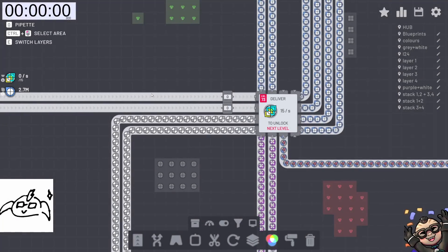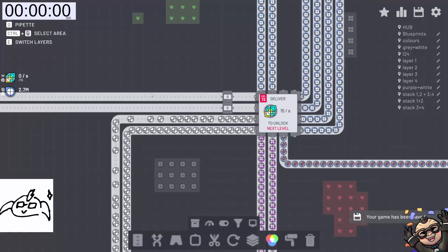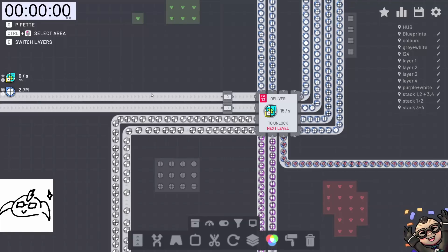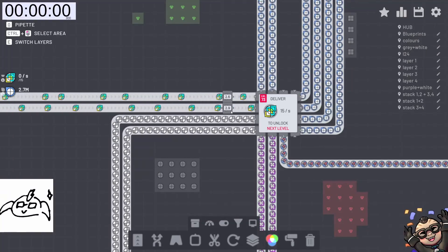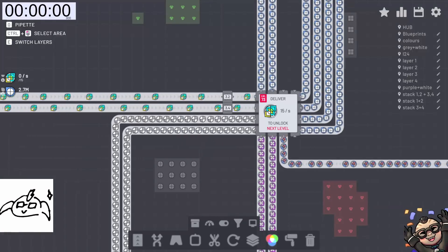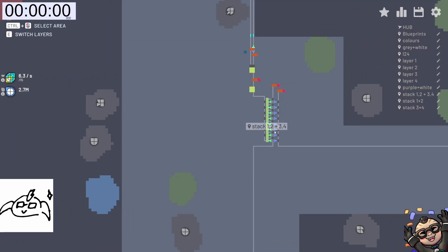Hi everyone and welcome back to another episode of Shapes.io. Today's video will be a little bit different to the rest of the series because it will either be the last or the second last video, because we're going to just keep leveling up. We've got everything made that we need to get made. It's just a matter of sending it all here and we're doing that through our machine that can literally make anything.